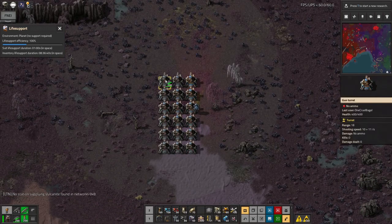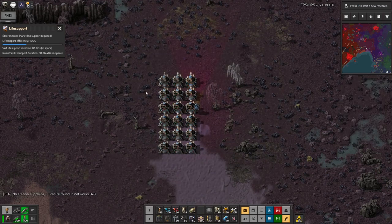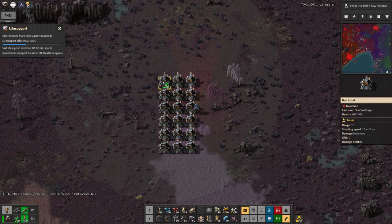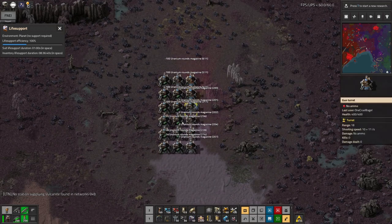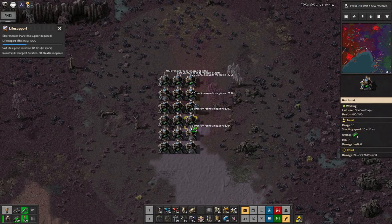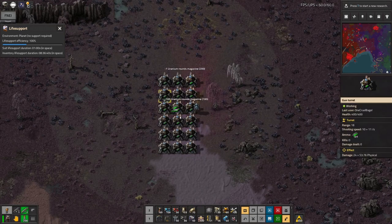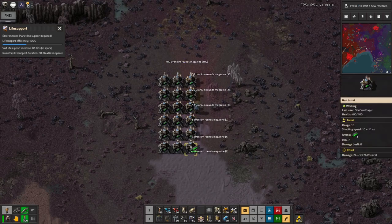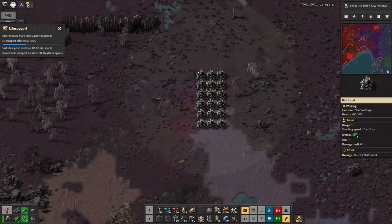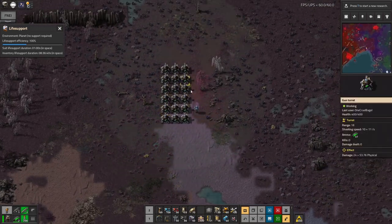There was a mod I was meaning to install where you can just drag across lots and lots of things and it'll split your inventory between them. I apparently don't have that, so we'll have to try and remember how to split things by halves like that.